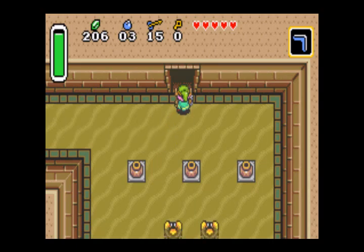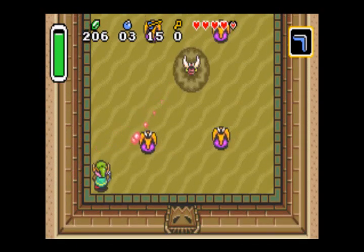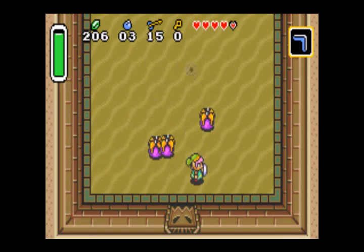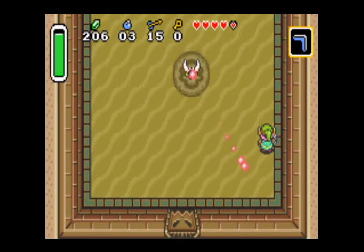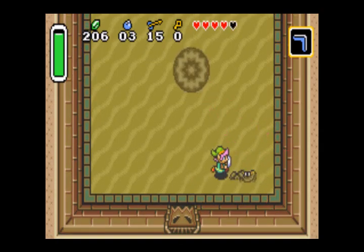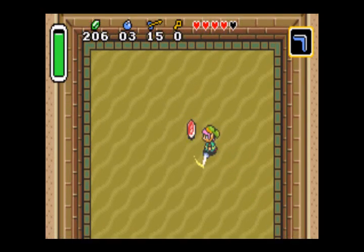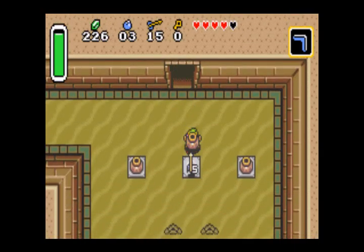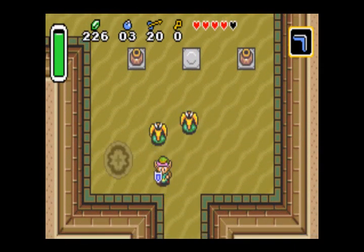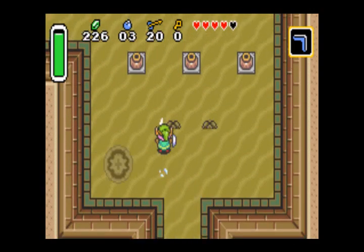Up above here, I think this room is just a trap where you have to kill all the enemies to get back out. There's nothing actually in here. I feel like I'm missing something — I need to have a key for that door that I just saw.